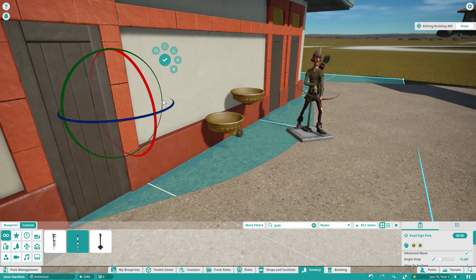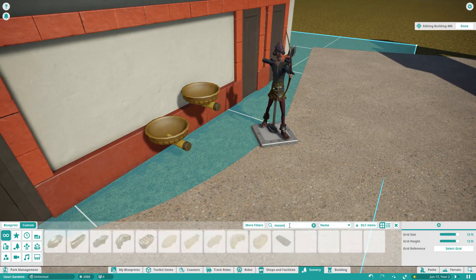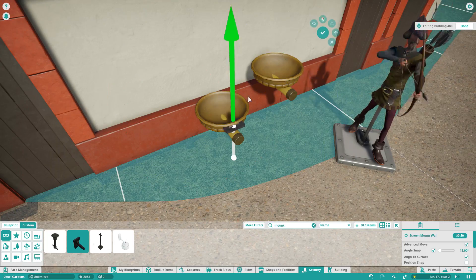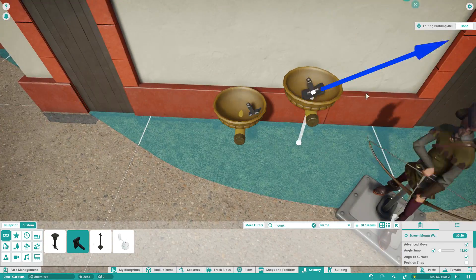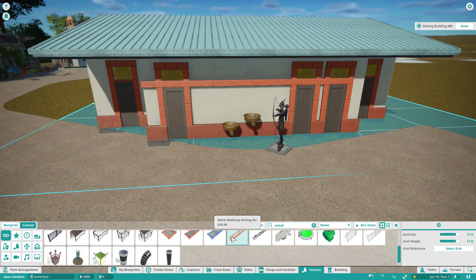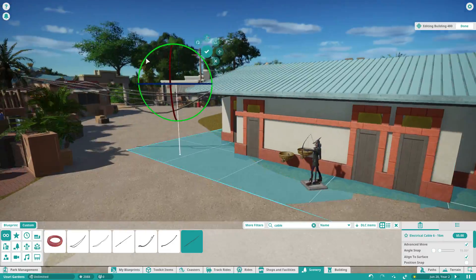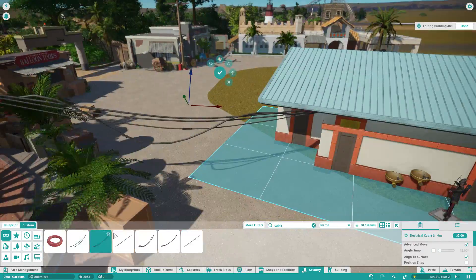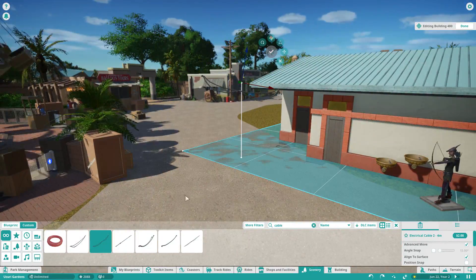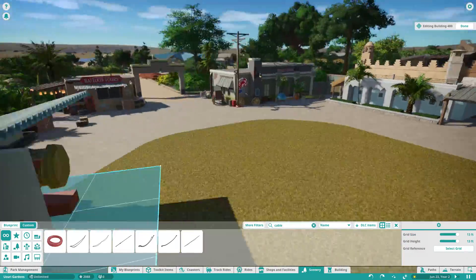I saw someone on BroNation do this for water fountains — these are actually the water fountain style they have at the zoo — so I was really excited to get this to work. You've used something similar on the other bathroom by the Roctopus. I really liked what you did with the power lines, so I actually ended up stealing your power line.